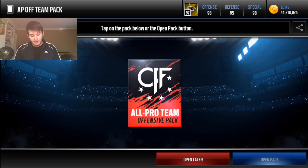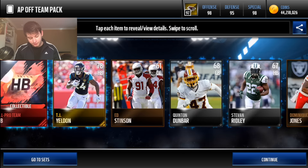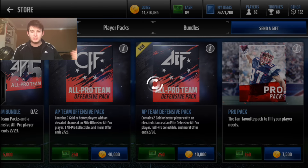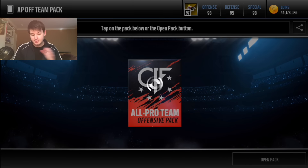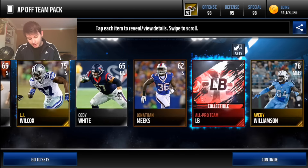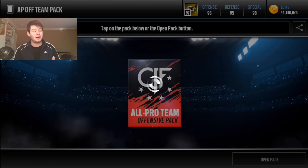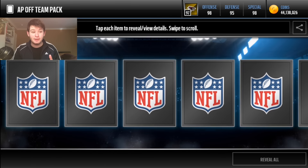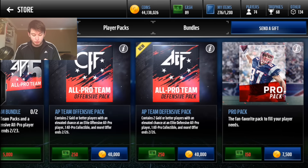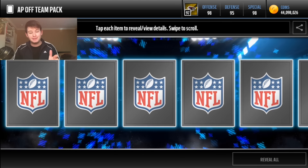I gotta keep in mind to just open the offensive packs — they're actually 40k now instead of 30k. They still have the 30k pack that guarantees a mix of both but with less of an elevated chance, but we're just gonna open up the offensive packs. That David Johnson right now is 13 million coins — that's pretty ridiculous. If I can pull that, that'll be awesome.